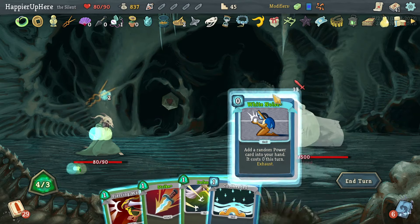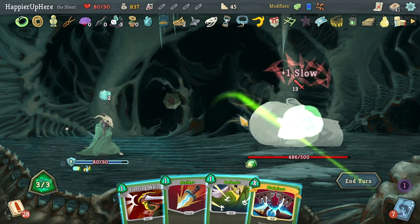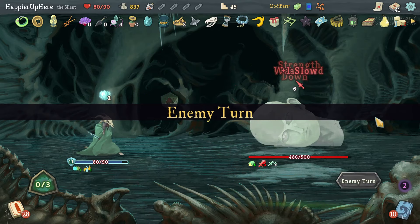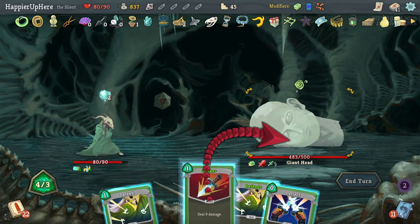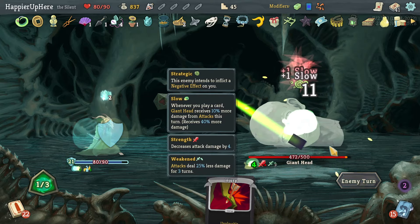Another 13 — White Noise gives me Tools of the Trade, which is nice. Cool Headed — Malaise might be really good here. Let's do a big Malaise. Then let's play my Skills and Strike.